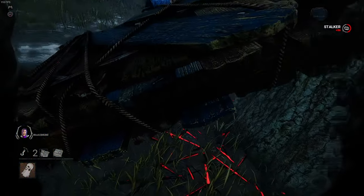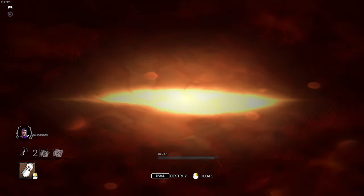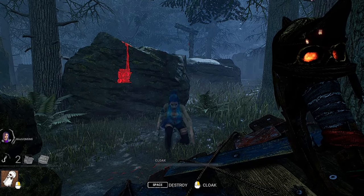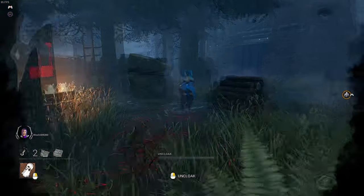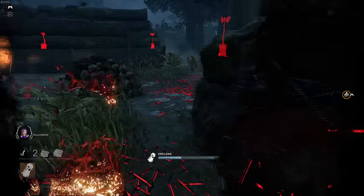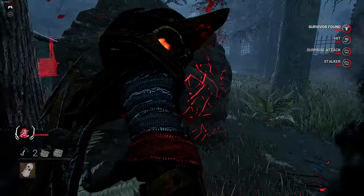Number 4: Don't uncloak on pallets. Blocking pallets and windows is a very powerful strategy, but sometimes we lose our focus and actually stand on the pallet and get surprised when survivors drop it on us and stun us. It's a very small point but makes a huge difference when playing against a competitive team. This one mistake could sometimes make you lose an entire game. Sometimes it may look as if you're standing far enough from the pallet, but because of hitboxes you may still get stunned.